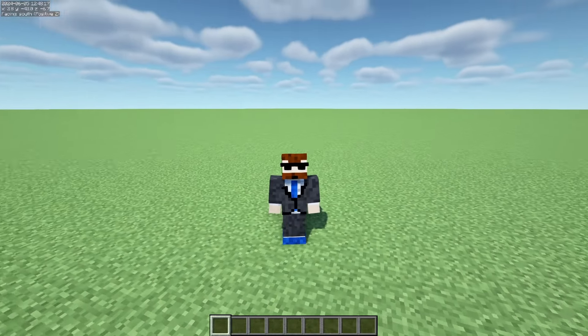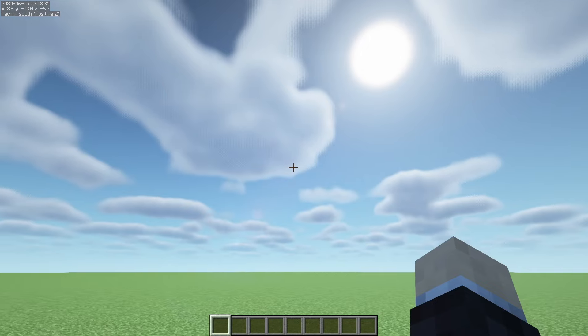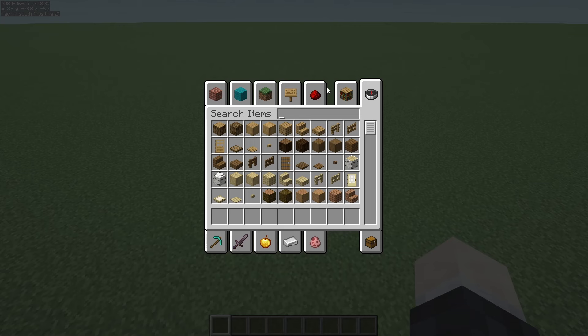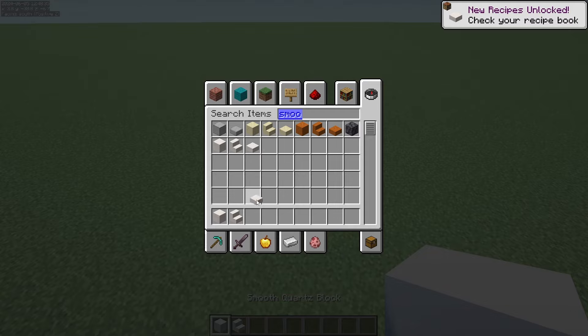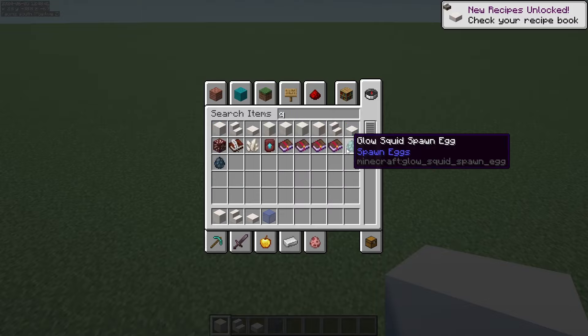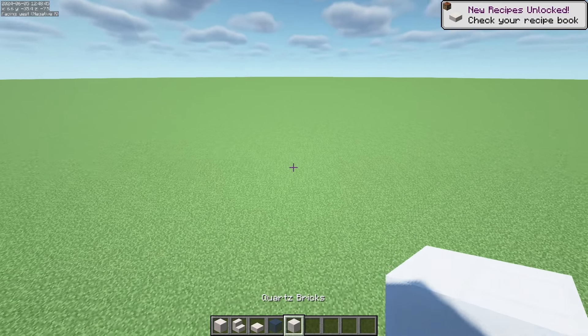Of course, if you were playing with world edit, that will make this even easier. But we are doing this all in vanilla using vanilla commands. Start by picking out a few resources. I'm going to be using smooth quartz, so I will grab the block, stairs, and slabs. I'm going to use blue glass, and I will get some quartz bricks as well. And this will get us started.